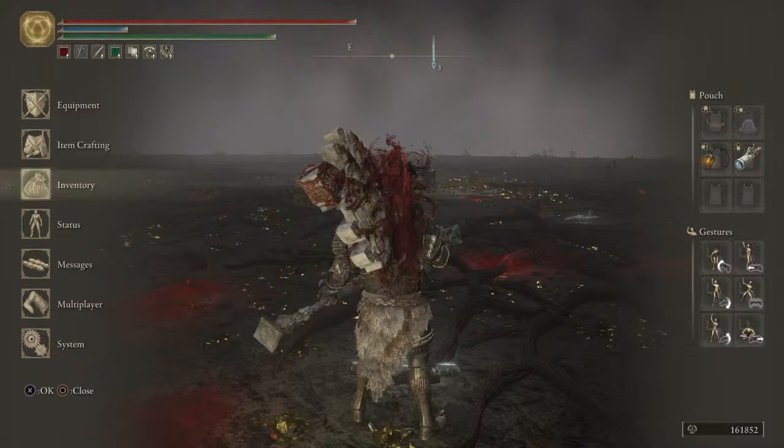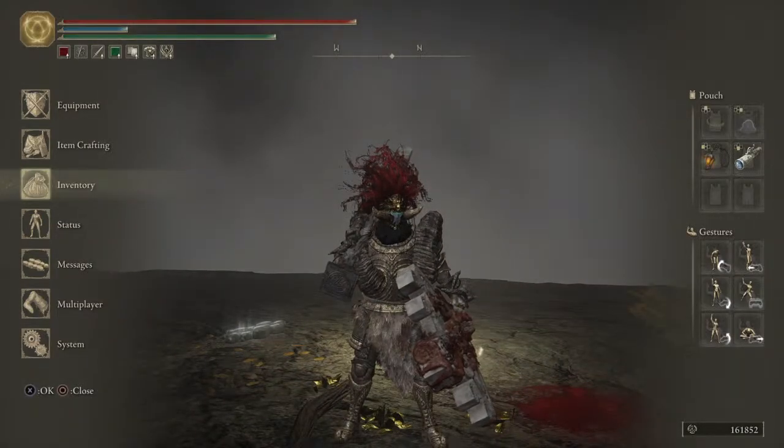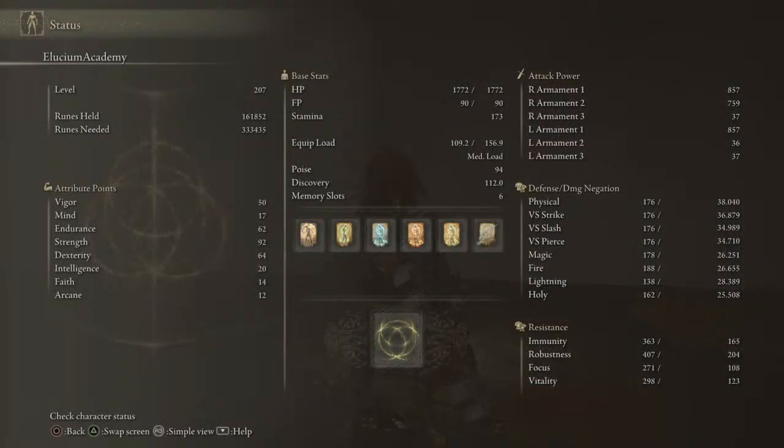We did this one on New Game Plus for our Lucium Academy character. This is like my strength/dex build. So these are my final stats — inflated by five because I'm using Godric's Rune.